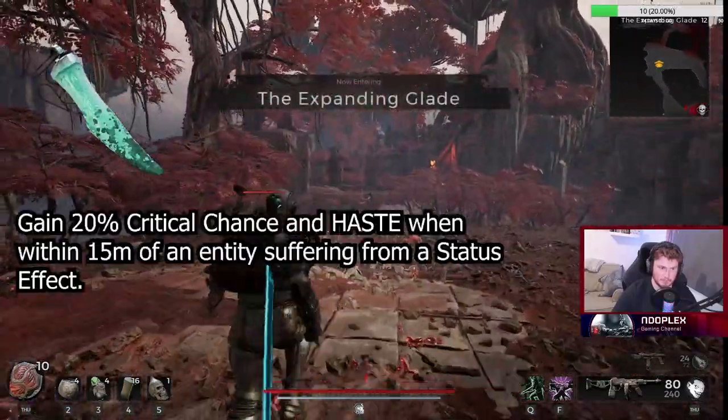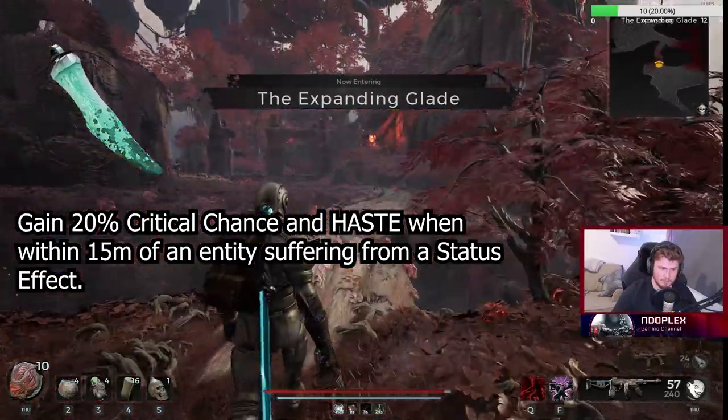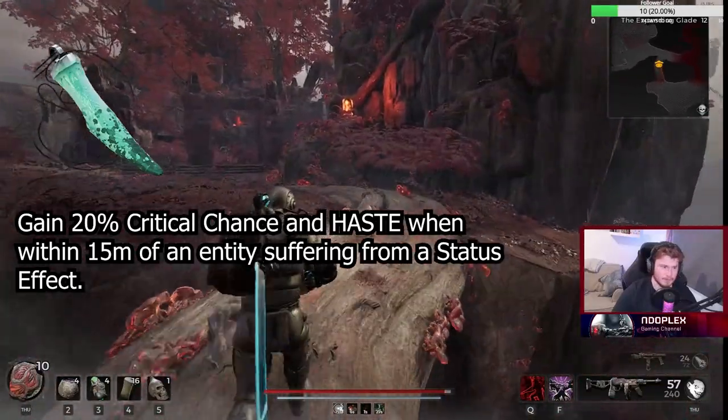What does the Night Weaver's Grudge do? You gain a 20% critical hit chance and haste when within 15 meters of an entity suffering from a status effect.